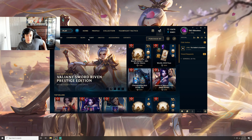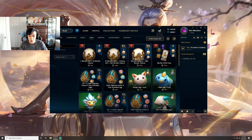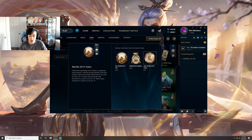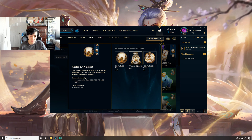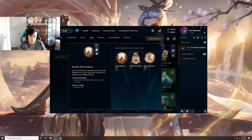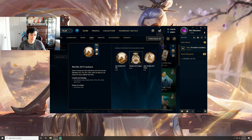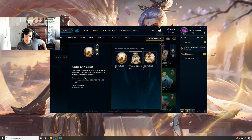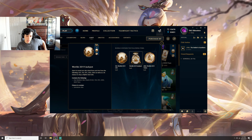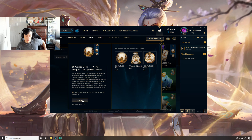All the other skins look nice too but Riven has to be my favorite. Today we're going to be opening roughly 60 orbs. We're going to buy this bundle — it comes with orbs, a goodie bag, and some tokens to help buy borders. The goodie bag gives one skin shard from each tier: 520, 750, 975, 1350, and 1820, plus a 1% chance to drop a mythic. That's pretty good — you get five skins guaranteed including an 1820.